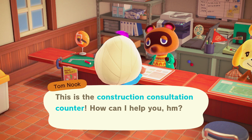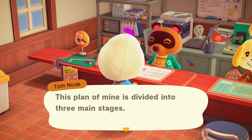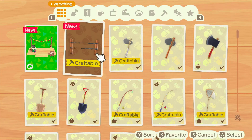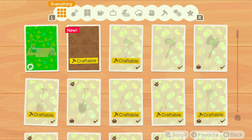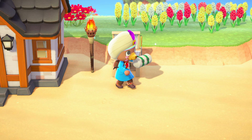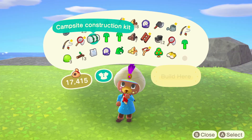Like the bridge, the campsite is a one-time build and you'll have to construct it yourself using the DIY he gives you. The campsite costs 15 wood, 15 softwood, 15 hardwood, and 15 iron nuggets to build. You place it like the other buildings you've placed so far, and it takes one day after placement to complete.